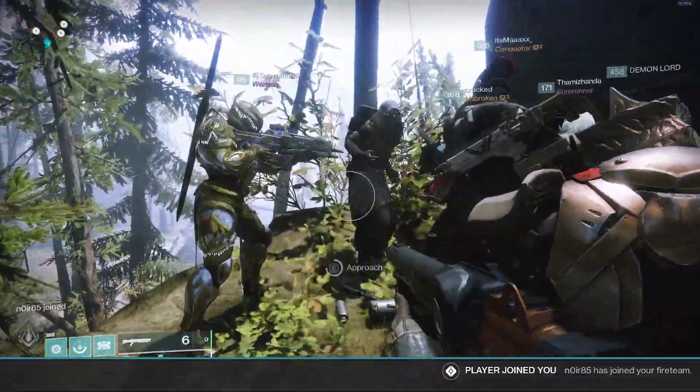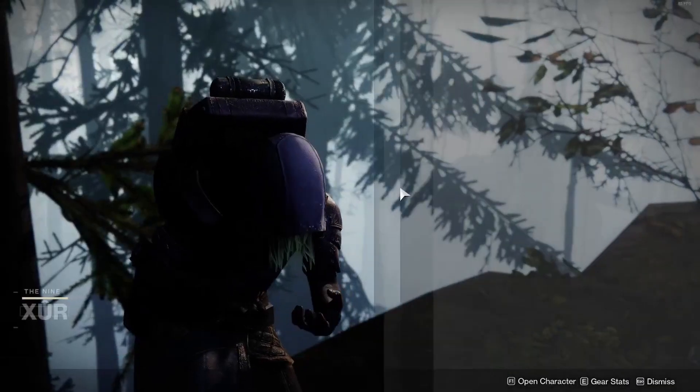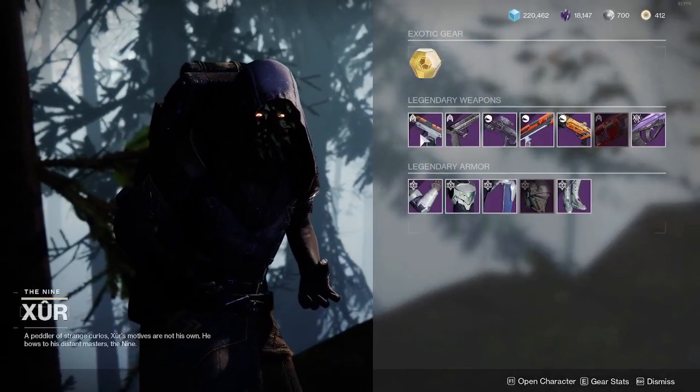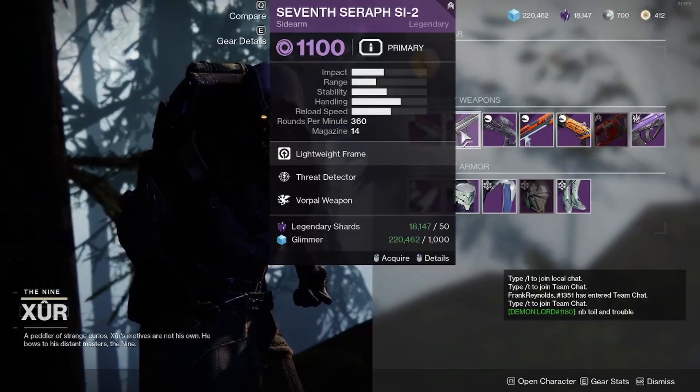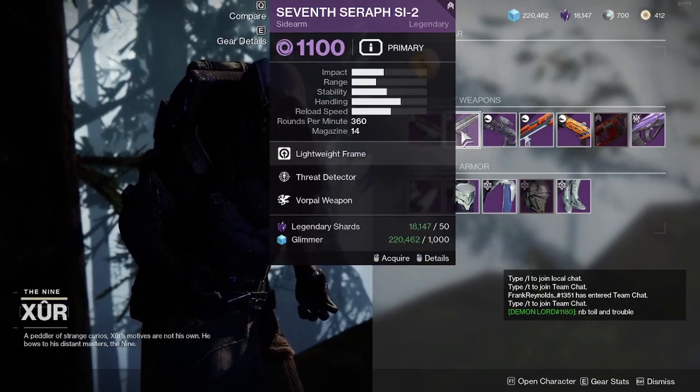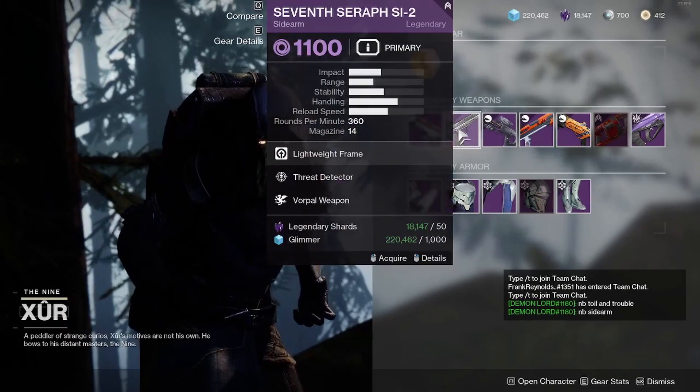What's in the store? What do you have, Xur? He has a sidearm with triple tap and swash. Another sidearm with threat detector and warp. Oh wow, two good sidearms, not bad.